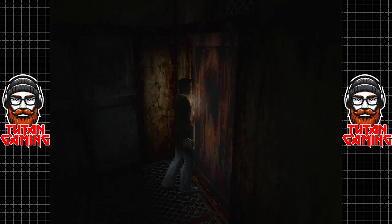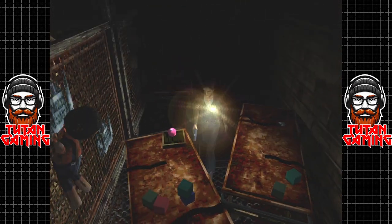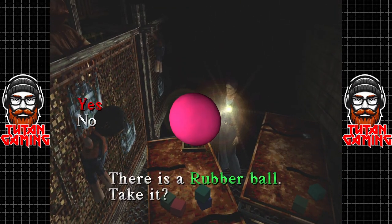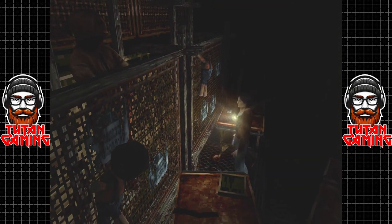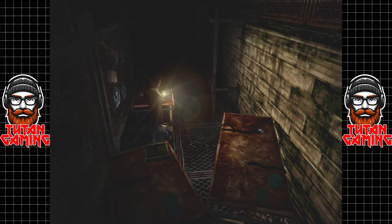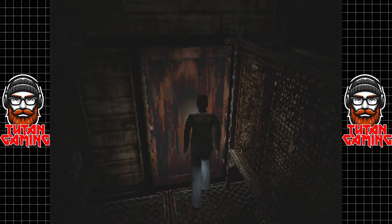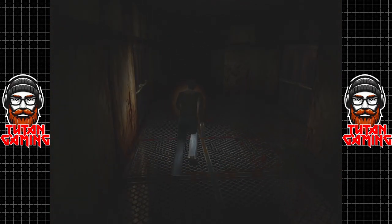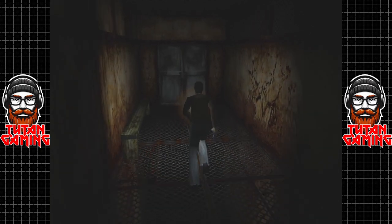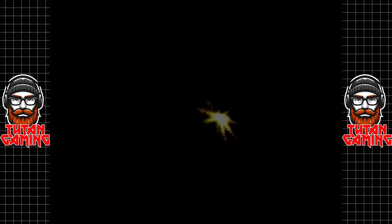Let's start exploring. As we can see, things are not quite as we remember them. We have a rubber ball, which absolutely is going to come in useful sometime in the future. And look at this place — this isn't the school that we remember only a few minutes ago. This place has literally gone to the dogs.